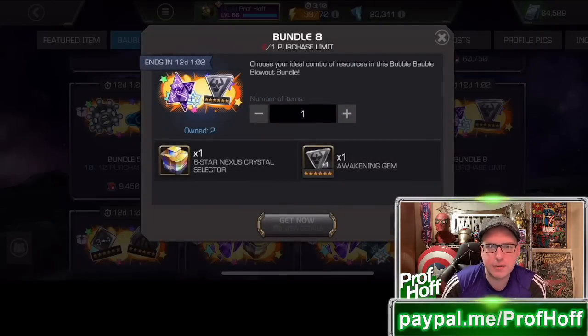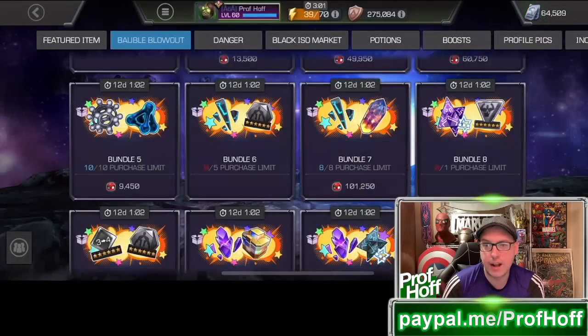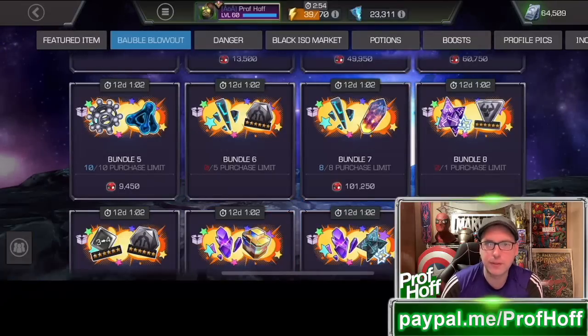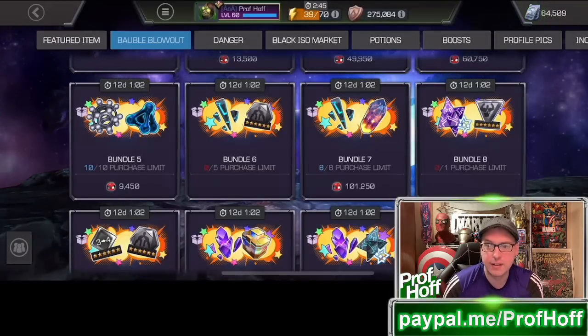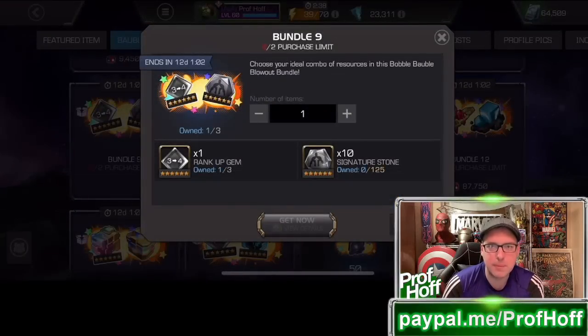Bundle 8 — you can never have too many generic 6-star Awakening gems. My 6-star nexus was absolute trash — it was terrible. But I want the Awakening gem probably for Jessica Jones, because you can't get her in a crystal; she is a trophy champ in that way. You want to save it primarily for new champs that you're not going to get a 6-star from in a long, long time, or champs you won't even get in something like an Abyss nexus. Speaking of 6-stones, this is also the cheapest you will see a rank 3 to rank 4 rank-up gem as a Paragon player — that's going to help you immediately with Battlegrounds and rank-ups in general. So use that thing.